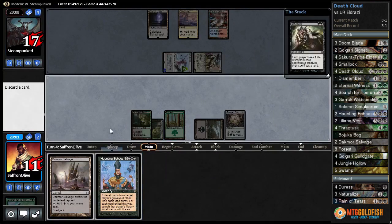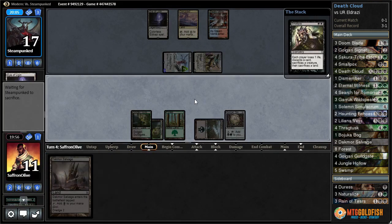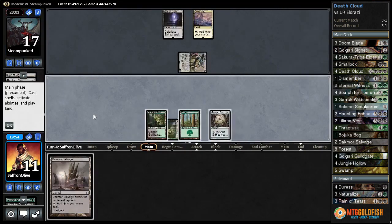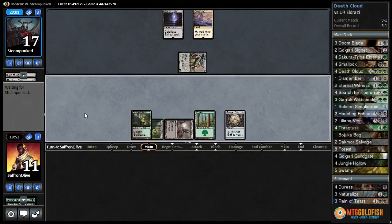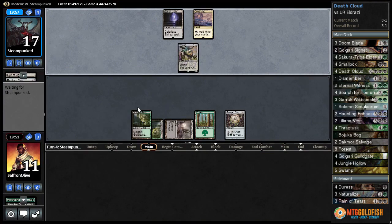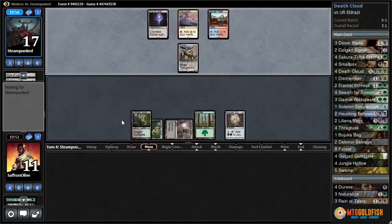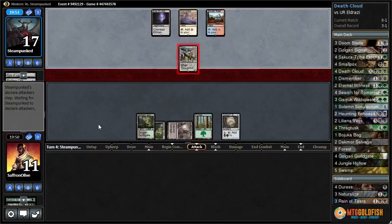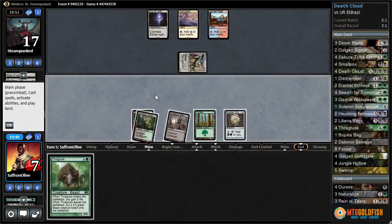Let's smallpox — see if it gets countered. We'll discard Haunting Echoes, sacrifice the swamp, play Dredge More Salvage, pass the turn. Opponent draws another land. Here comes Thought-Knot — we need to be able to kill this Thought-Knot or else it is going to kill us.